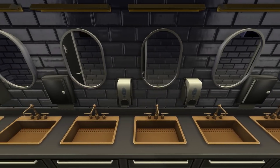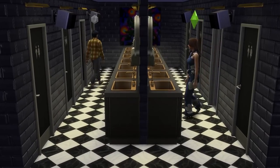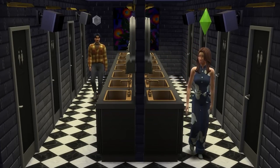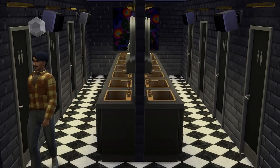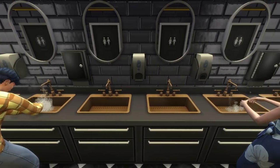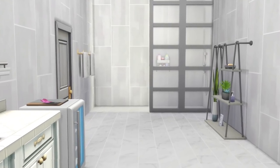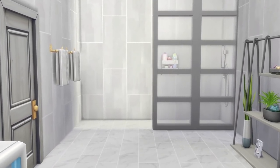The next idea is more applicable to lots such as nightclubs, and it's to make a communal sink area. This works great if you have multiple little single bathrooms for people visiting the lot, and it can just make for a little bit of a different atmosphere when compared to usual bathrooms.